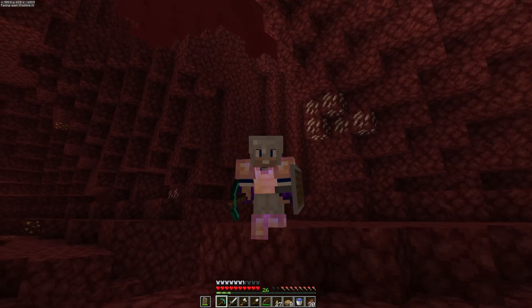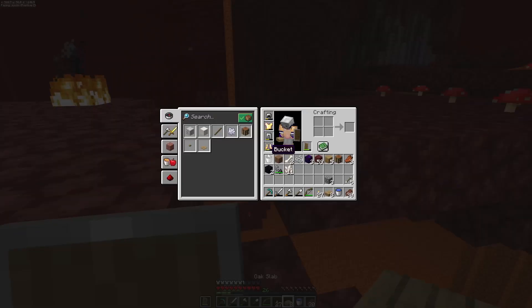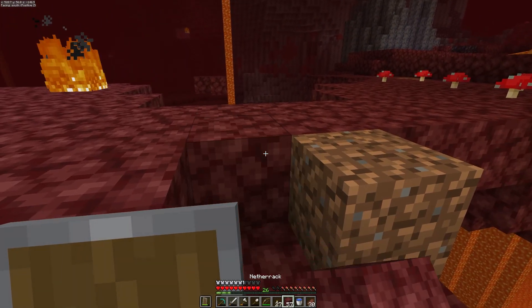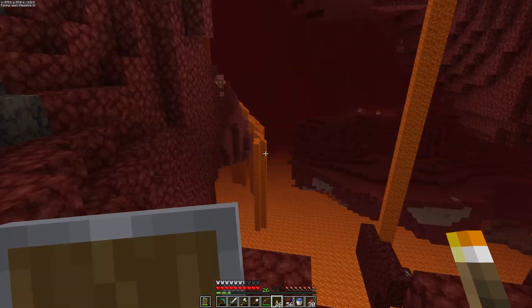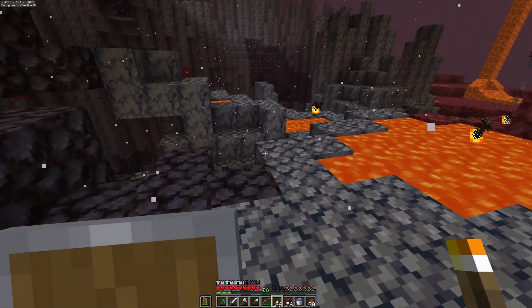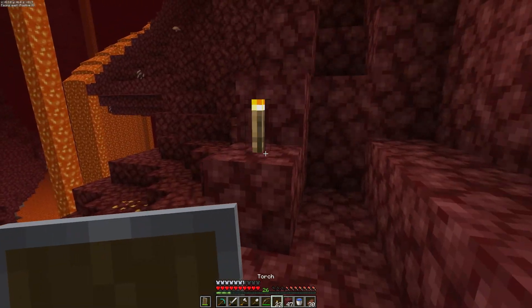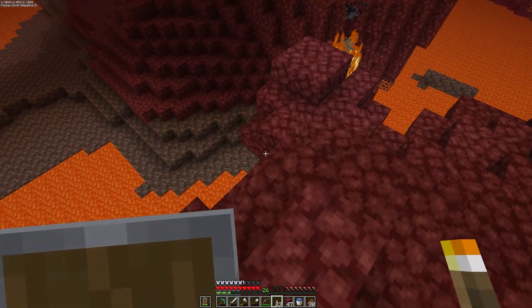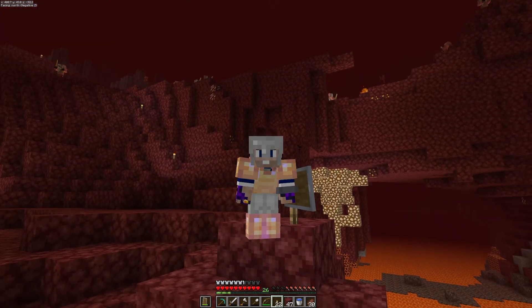Probably should have brought an extra diamond pick — it's a bit broken. I'm looking for the easiest way across. I'm going to head down here and go get the soul sand first, then get the blackstone on my way back up. If there's anything I learned traveling through the nether: pathways are your friend, because netherrack all starts to look the same after a while. Trust me, I know.